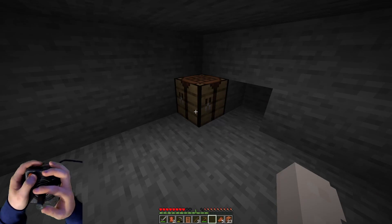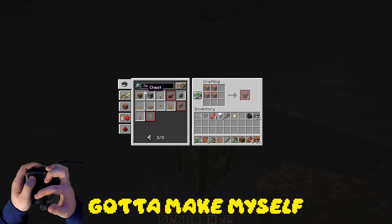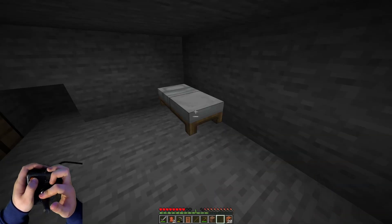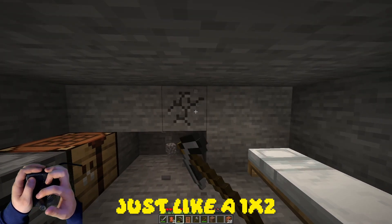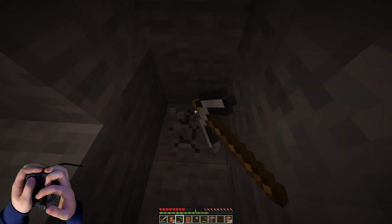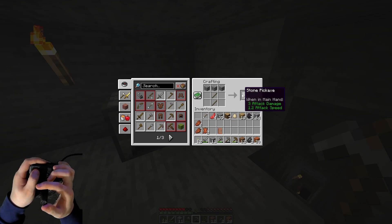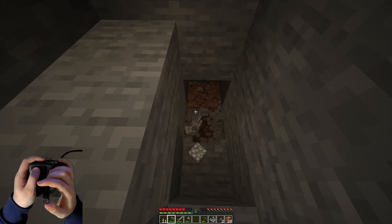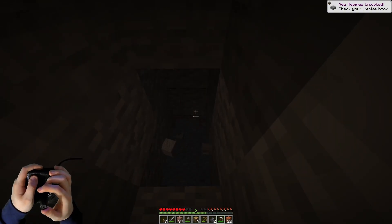After digging out the hole a bit further, I finally had a new place where I could get to building some new furniture, including a furnace, a bed, and thankfully some torches. From here I could start my mission to acquire some iron. By this point the CX40 was really starting to feel its age, because it was not happy about going left at all — but that was okay, because in the meantime I had found enough iron ore to make my iron pickaxe. My plan was just to keep mining down until we reached diamond level, but then I found something slightly more interesting.